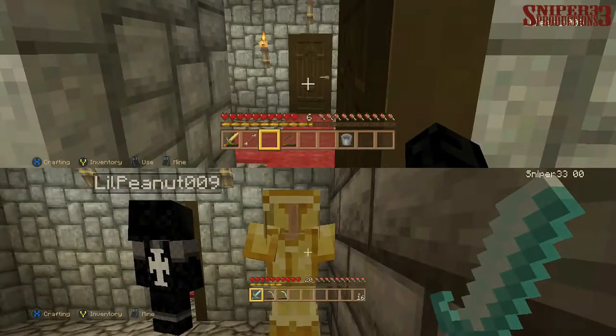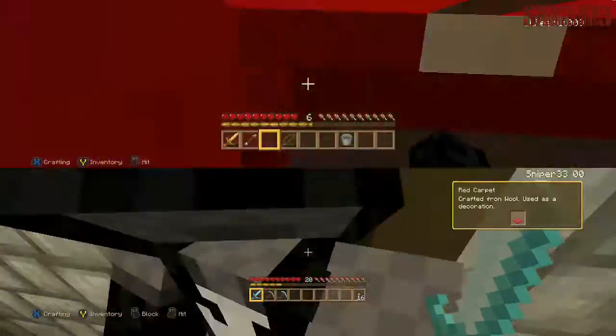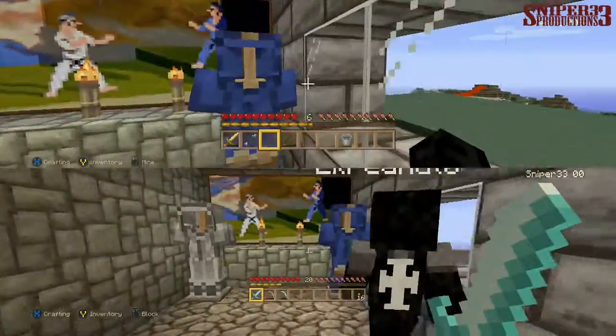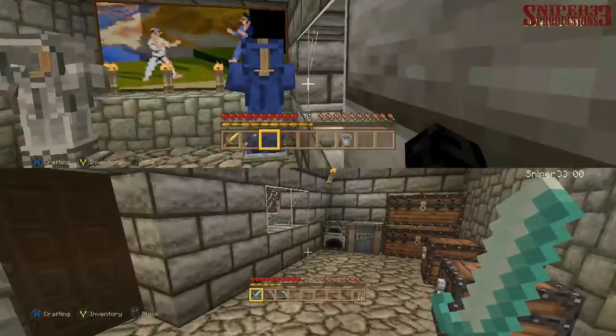Look right here — I put your gold armor right here because you like gold armor. I put the carpet here. Now it looks like there are people right there. See, I changed some stuff when you were gone.